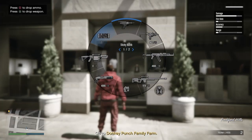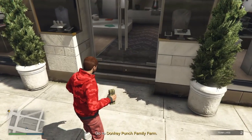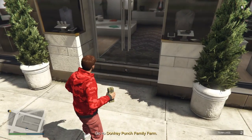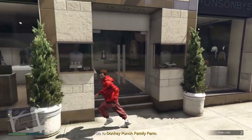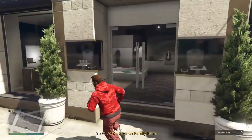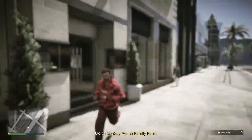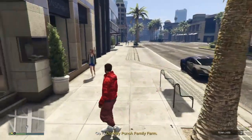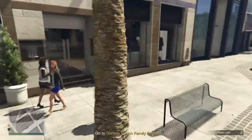Once you spawn in, you're gonna need one sticky bomb, and you're going to pretty much just hop off right there on the stairs. Then we're just gonna wait like 10 seconds or so — just run around here for a little while and wait 10 or 15 seconds, however long you want to.